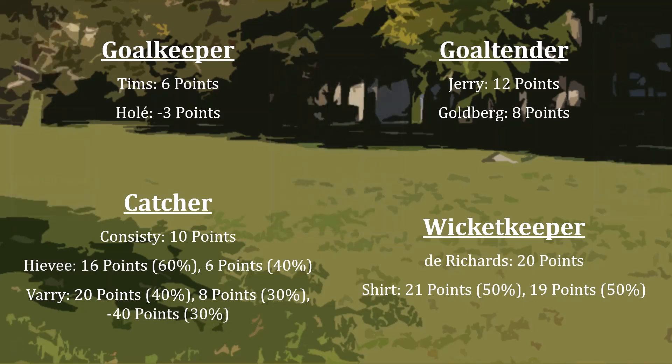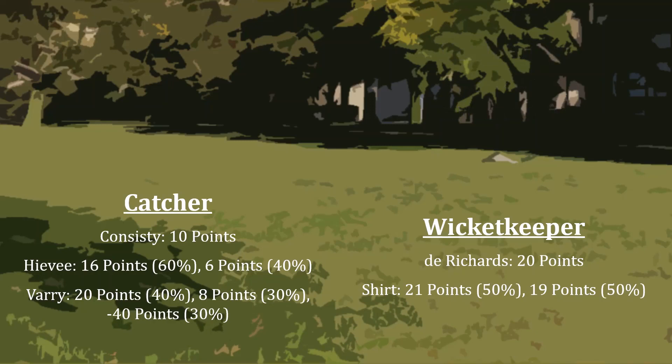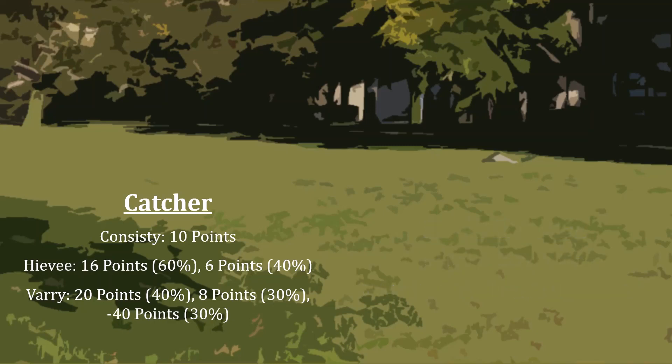It turns out that a lot of this game is straightforward. At goalkeeper, you definitely want Timms over Ole. There's no benefit to having someone that's going to score negative 3 points when you can get plus 6 instead. Same thing with the goaltender — Jerry is always better than Goldberg. The wicketkeeper question was a red herring. It doesn't matter whether you have DeRichards with a guaranteed 20, or a 50-50 shot at 21 vs 19 with Schert. The one total point difference that could arise between us will not ultimately be pivotal to who wins the overall match. So we can ignore that one. In actuality, all this game comes down to is whom we select at catcher.